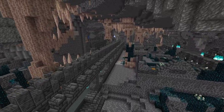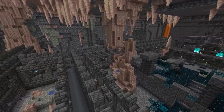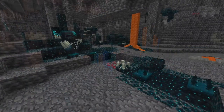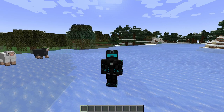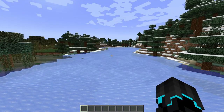Hello and welcome to this video where I will be taking a look at the brand new 1.19 experimental snapshot. The deep dark has finally been added, along with the warden and all that good stuff, for the very first time to the Java edition. Now if you're interested in how to install this snapshot, I've just uploaded a video just before this one, so you can go ahead and check that out.